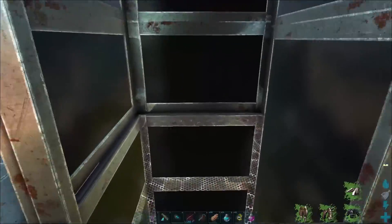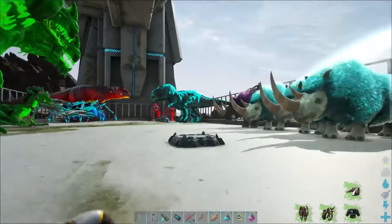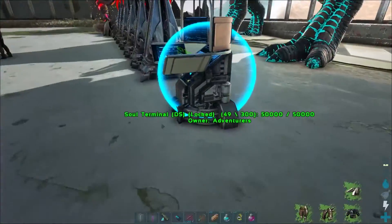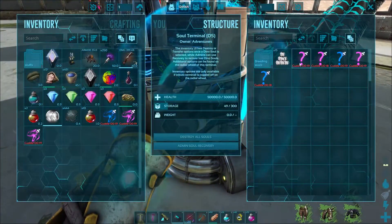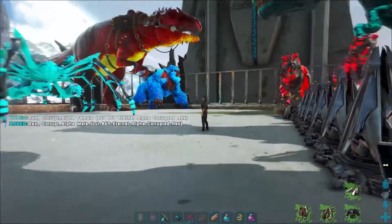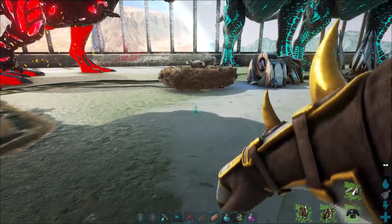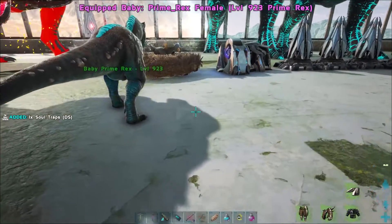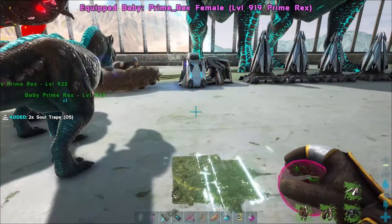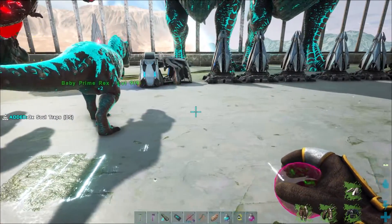Let's go back down. Wrong elevator. I need to put signs up that are like dummy proof — I'll still mess it up but at least we'll think it's dummy proof. So we've got the rex babies — let's go ahead and get these babies here. Let's see the babies — we got baby prime rexes. There's one, oh we got a different color already! They're definitely different.